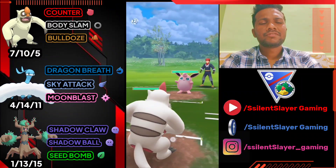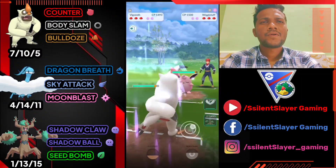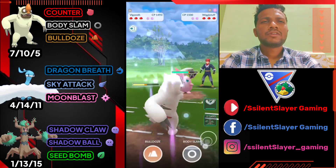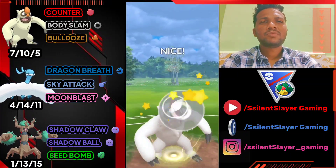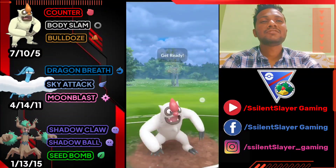Third battle: Vegrowth versus Wigglytuff — again it's an average start. We have two Body Slams ready, delivering back to back. But Wigglytuff's Charm does almost 70% of my health. We got another Body Slam ready.